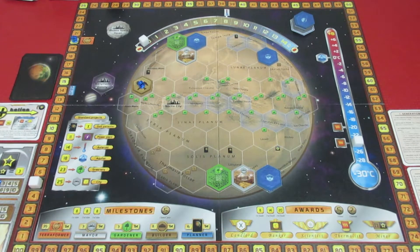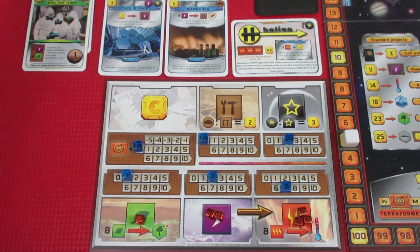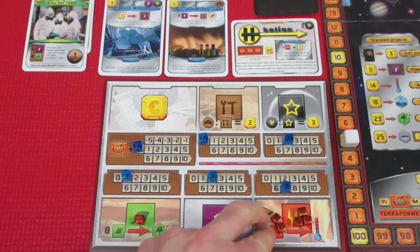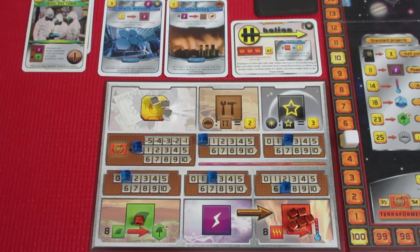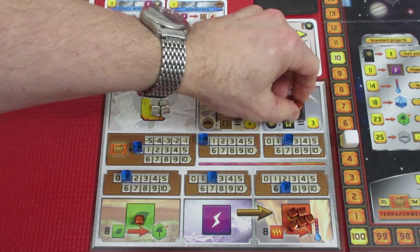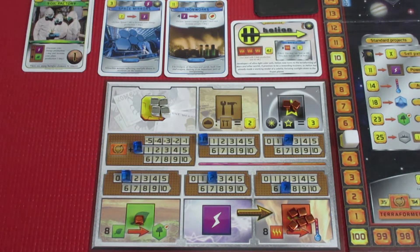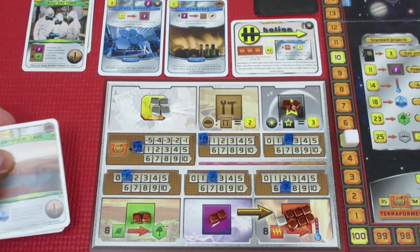I think that's all we can do now out on the Mars board, so back we go to our player board. We're going to be doing the end of generation 5 production phase. Energy moves over to heat — two of them. Mega credit production: we're sitting at 20, starting to get a little traction. No steel production. We do have two titanium production — I really like this titanium production, it just keeps cranking out. We now have one plant production, two energy production, and six heat production, with the heat pump cranking out on Mars. That is basically the end of generation 5. I think we're doing okay so far.